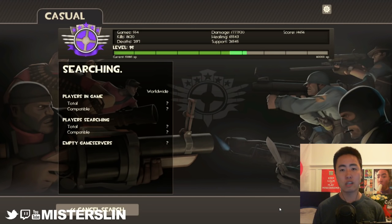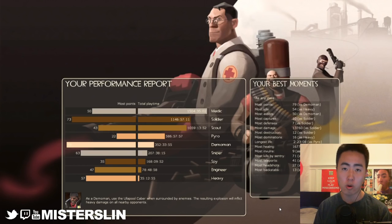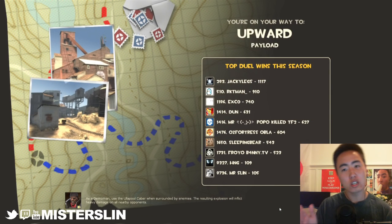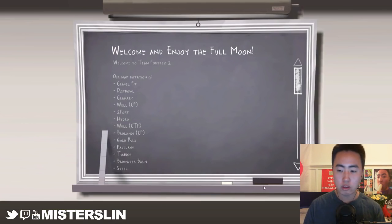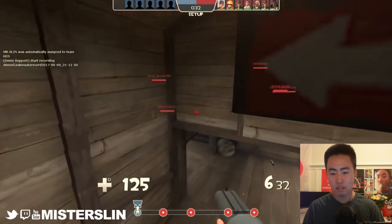What's up guys, Mr. Slyn here with another video about Team Fortress 2. Today I want to teach you all how to read the scoreboard, which will help you figure out when to get aggressive, when to play defensively, and help you make better decisions when you're playing, whether you're a competitive player or a casual player. So let's hop right into it. I'm going to be doing a live commentary playing on one of my favorite maps, which is Upward.